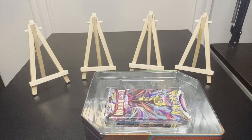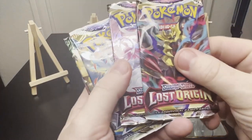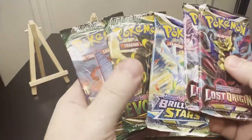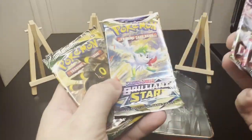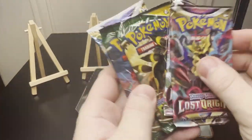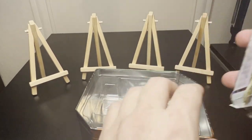It looks like I see Lost Origins on top, so maybe that's our solo pack. Oh, nope — two Lost Origins, Brilliant Stars, and two Evolving Skies. My favorite is Brilliant Stars, so I'm gonna move it to the back. We'll start with Lost Origins, go through Evolving Skies, and then into Brilliant Stars.